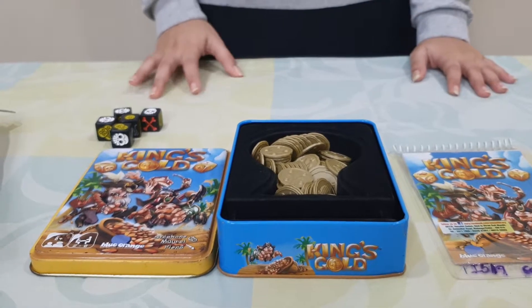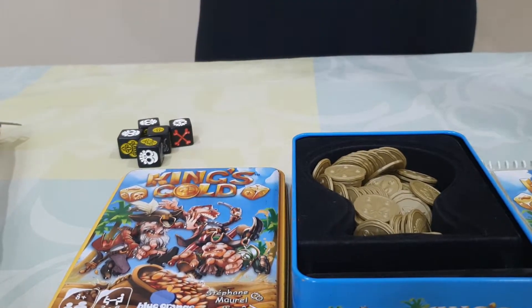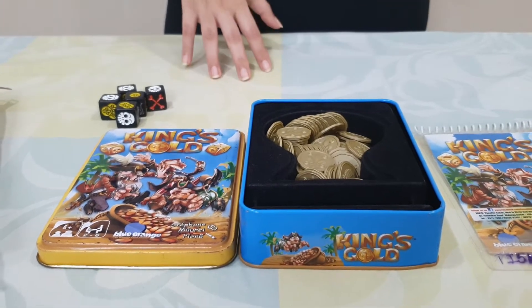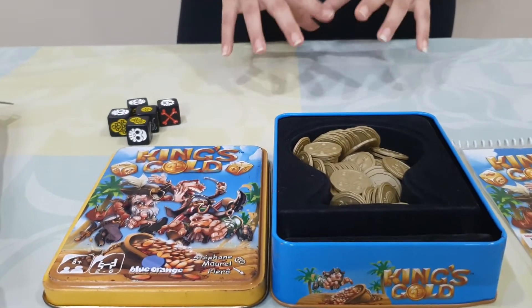The contents of this game are 60 tokens which replicate gold coins and these 5 dice. The object of this game is to accumulate as many gold coins as we can. At the end of the game, when the coins from the center of the box are over, the player with the most coins wins.